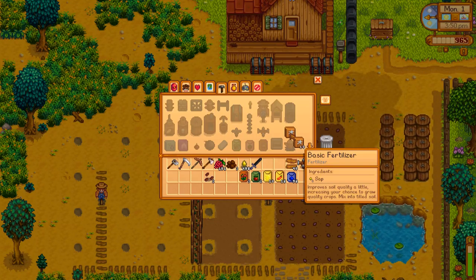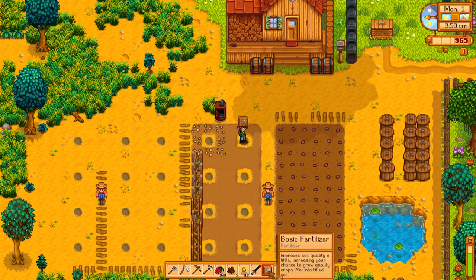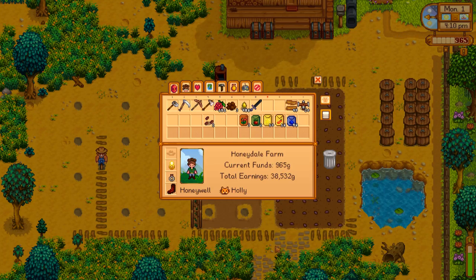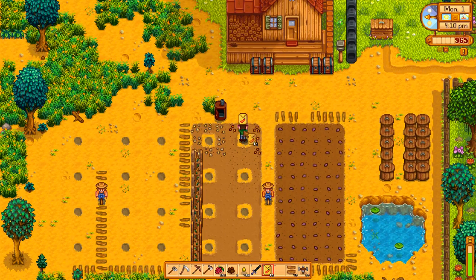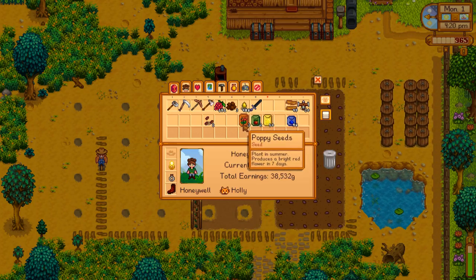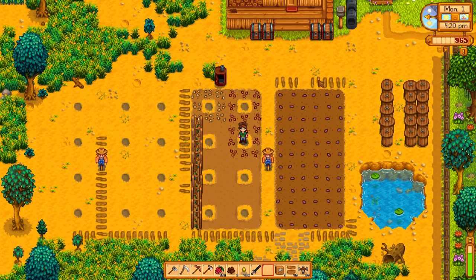Now let's do 16 for the hot peppers. Some things I'm not fertilizing because I don't want any star quality — like I want all the hops to just be regular hops. They'll take up less room and I'm never gonna sell plain hops, so I don't want star quality. The hops will just sit in a chest until I put them in a keg and make pale ale.